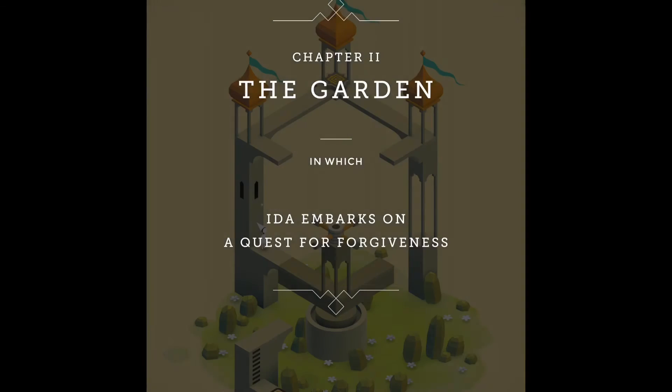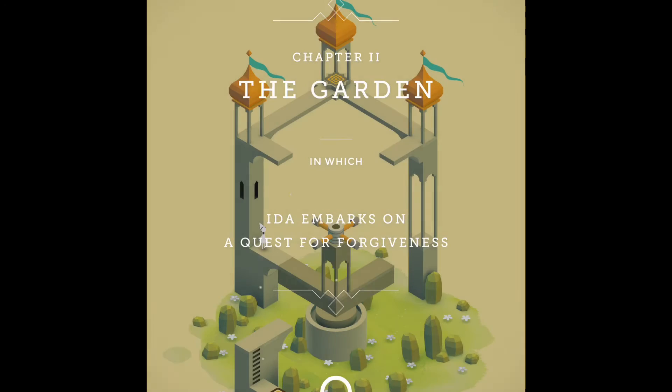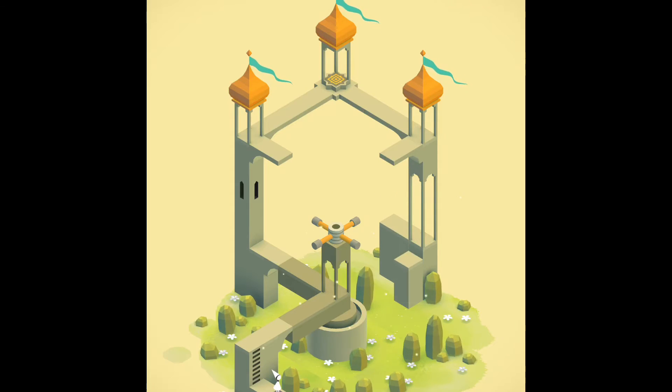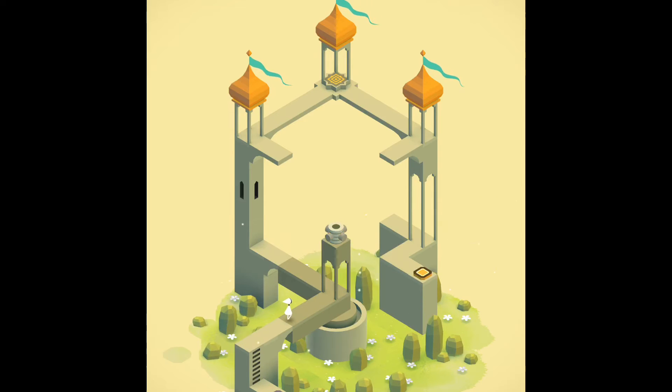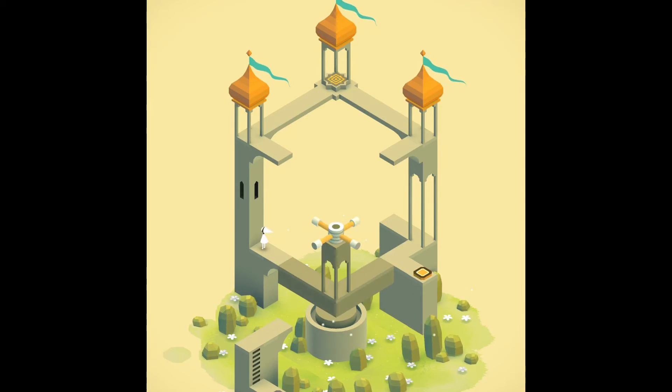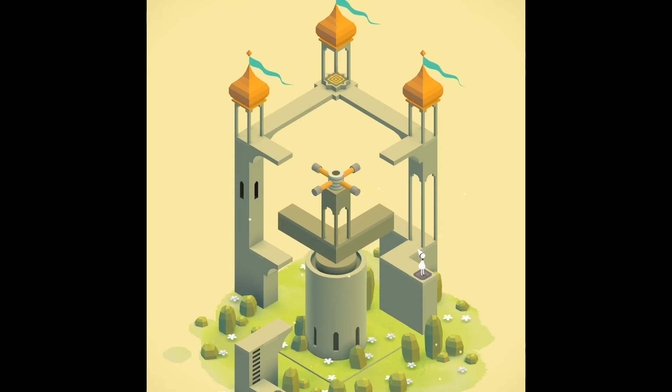Ooh, the garden in which Ida embarks on her quest for forgiveness. Okay, we are starting. Oh wait — if I move onto that I can move that lever. On the first level we figured out we can move it, so we go down, and then when we step on that pressure plate that happens. So now we're going to move back there, and then we can move it so we get on the other pressure plate. Okay, what happens? Oh, it's raising, it's raising even more!